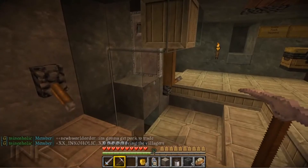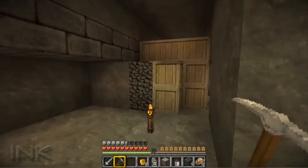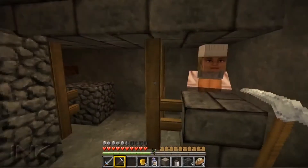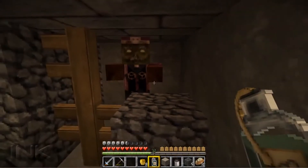I let them out and walk them out of this room and walk them right upstairs. I just got this mess of blocks here because I haven't really figured out a great way to do this yet, but capture the zombie villager and here we go.